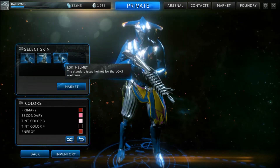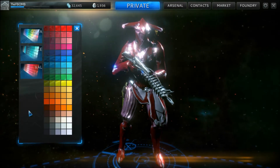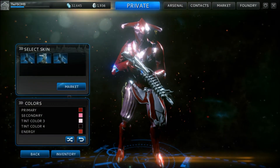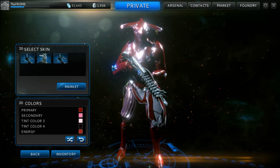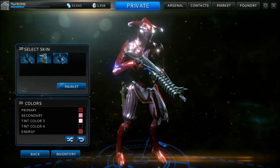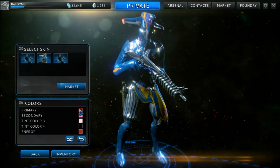This is the standard Loki helmet, which if I just click on this it'll put all the colors back to the way I had them. That's a standard Loki helmet, which is a pretty cool helmet. But because I want to be different, I'm going to use the Essence Loki helmet, which, once again, I'm going to have to redo that.